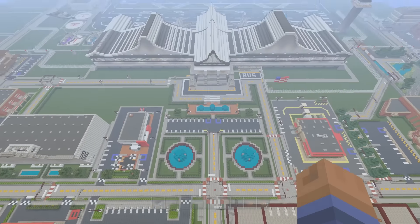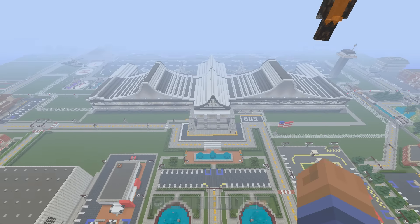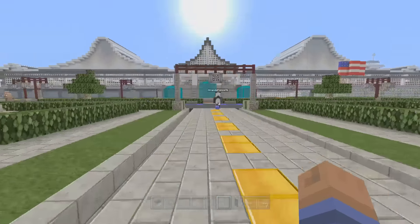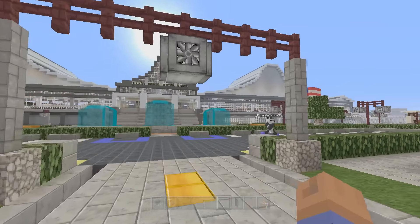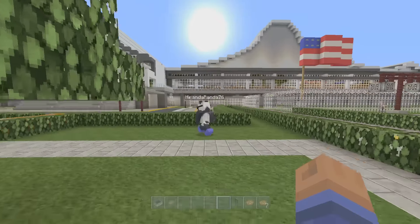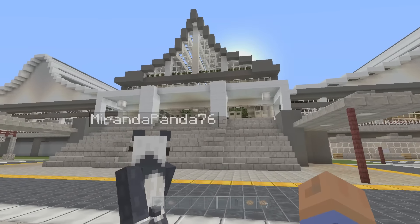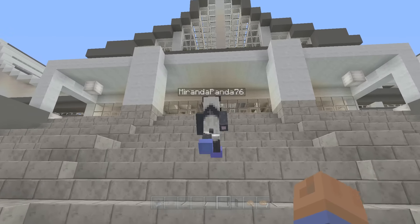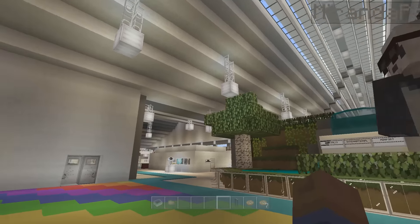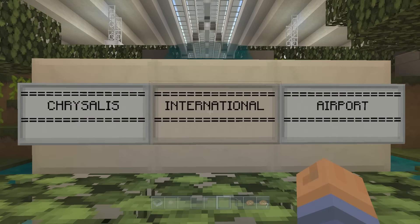Hey, what's going on guys, my name is Anthony or BigBeeStats and welcome back to Minecraft Creative Crips, the series where I tour worlds from the Minecraft console community. We're back on Miranda Panda's world. Where we left off, we were just about to enter the airport. The airport is just absolutely fantastic. This is the Chrysalis International Airport — you gotta love that. We also have the rainbow floor here. I love this so much.